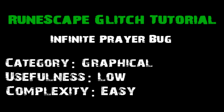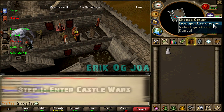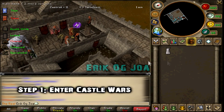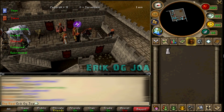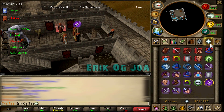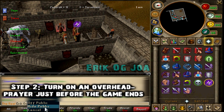Hey guys, Zorma here, and I'll be doing the commentary for this video. To perform this infinite prayer bug, you first have to enter Castle Wars. Secondly, you have to turn on your overhead prayer just before the Castle Wars game ends.